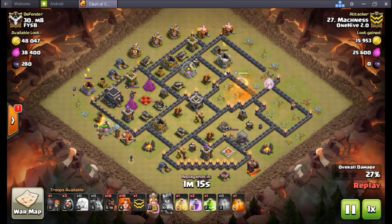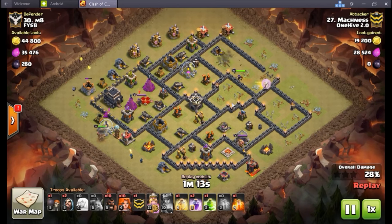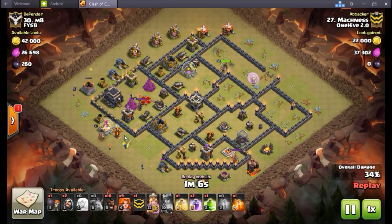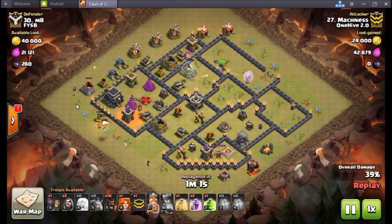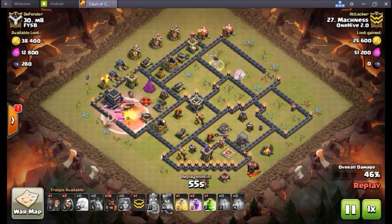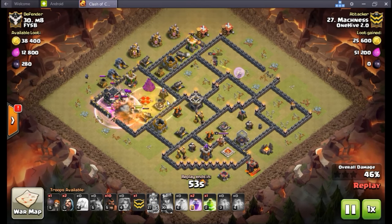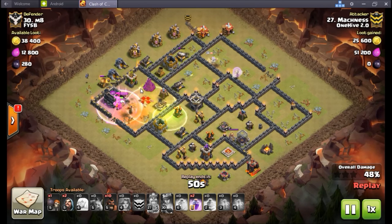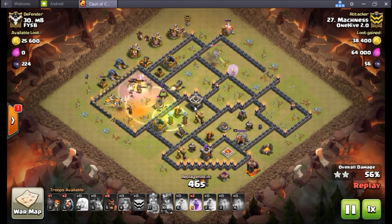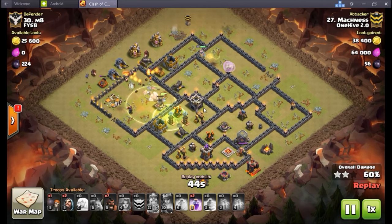The queen charge is successful, CC pulled out, he goes right in at the queen chamber once the funnel is created. He uses his king essentially as the golem, and I'm surprised the king is taking so much damage - has a sliver of health left, hits the ability, but the king ends up surviving for quite a long time. All these Valkyries are in there, heal spell goes down to help out a bit, brings the king back up a little. Tesla farm pops but the jump spell is right over top of it, heal spell taking care of everything.